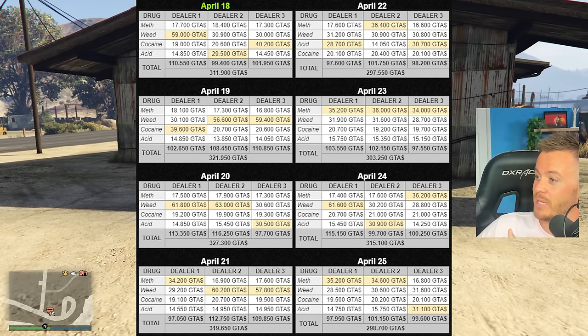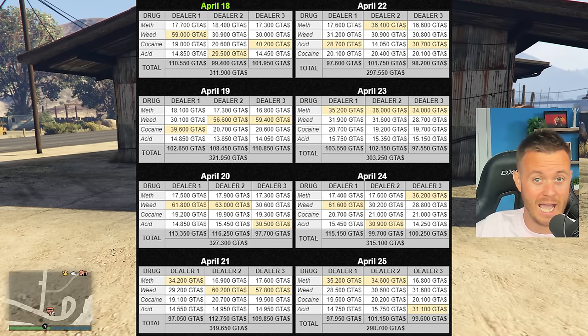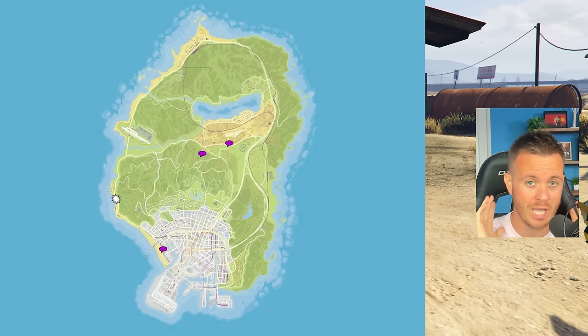Right on screen here, you can see the street dealers. We have the 18th through the 25th — there are three dealers every single day. For dealer one today, the maximum profit is 59k — you want to go to dealer one to sell the grass. Dealer two is for your acid, and dealer three is Coca-Cola. This changes every single day. I have a graph here — shout out to Platypus on Twitter — showing you what you need to sell every single day to make your life easier. I'll leave a link in the description showing the location of all the street dealers every day.